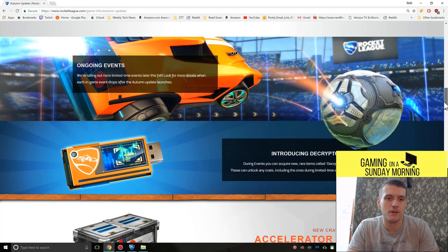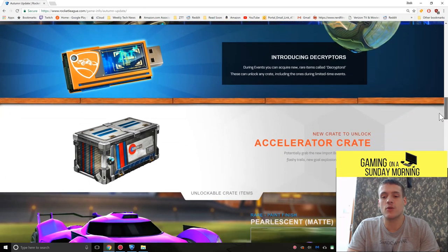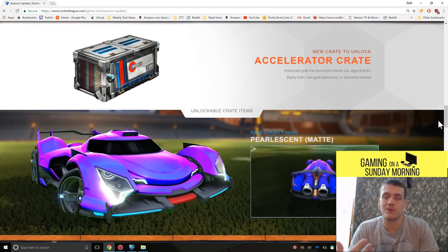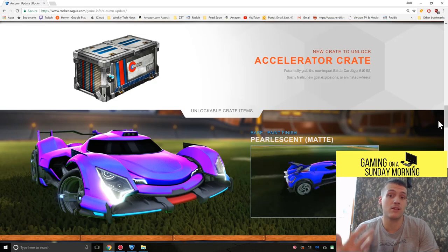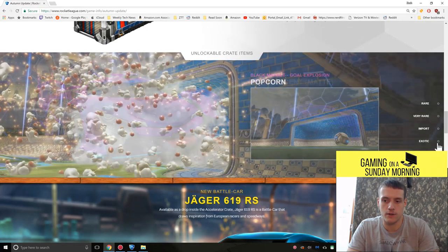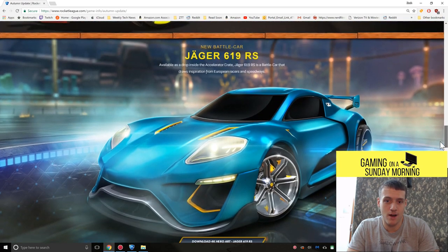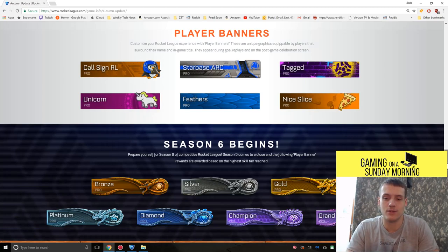They promised with this update they're going to be doing more events. They even introduced a Decryptor — there are a bunch of crates like the new Accelerator crate, and you can't just open the crates without buying a key, which I'm not a big fan of. But now you can get a Decryptor from playing the seasonal events, which is pretty cool. There are different cards you can unlock, a new battle car — pretty much a Jaguar — and player banners. Whenever you score a goal, it shows your player banner, and you can unlock a bunch of these through loot crates.